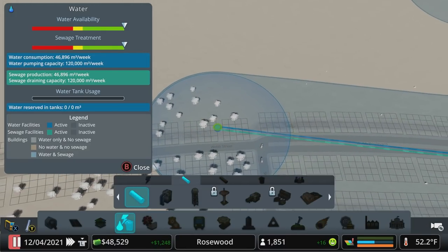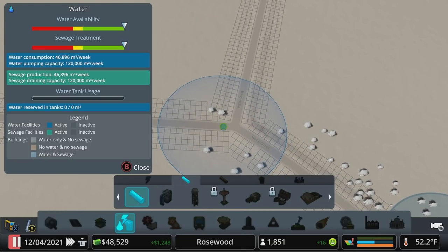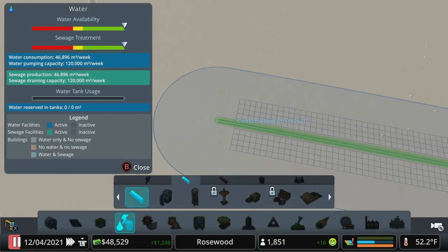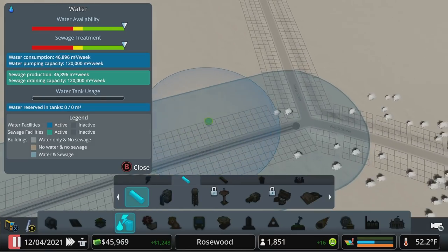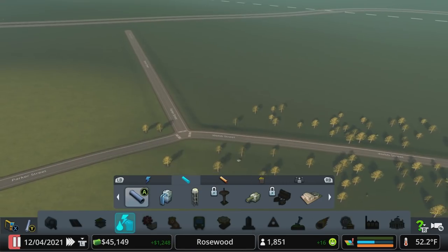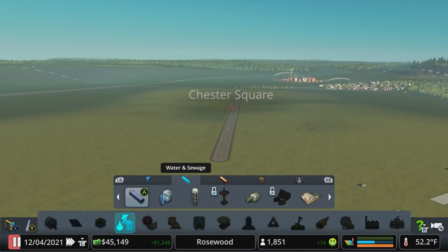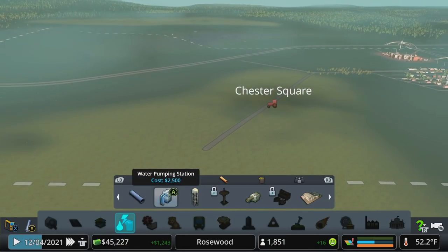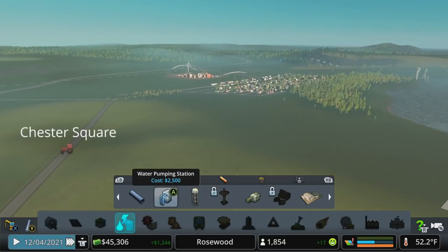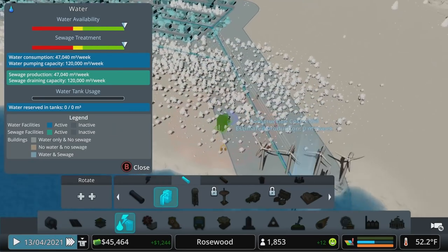Water-wise, let's bring this out and just follow this road and get that all connected in. That works, and if we do decide to drop anything, that will be covered. But this will help us meet some of that industrial demand with something that doesn't pollute — it's going to generate a little bit more tax revenue, and we'll need it because we have to pay for more water usage. But it's helping keep our city green and relatively pollution-free.